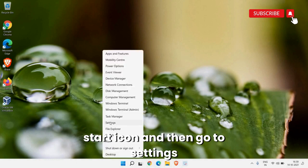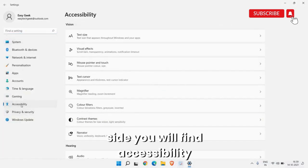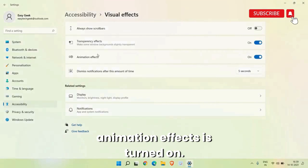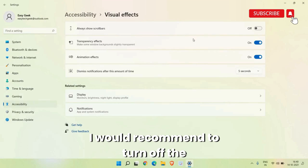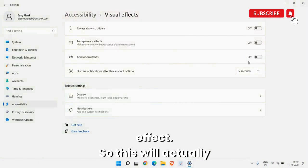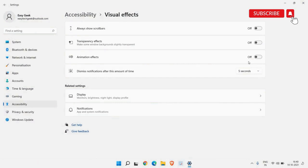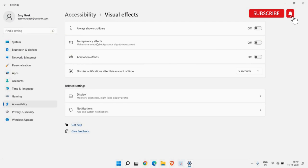The next step is really powerful and will drastically change performance. Right-click the Start icon, go to Settings. On the left-hand side find Accessibility, then Visual Effects. By default, transparency and animation effects are turned on. If your goal is best performance, turn off both the transparency effect and the animation effect. This releases a lot of load from the CPU, so it will not be used to render effects.